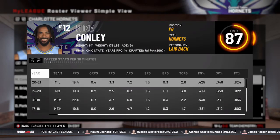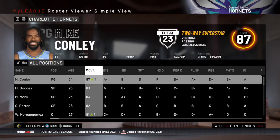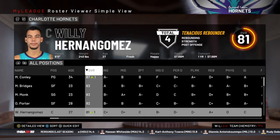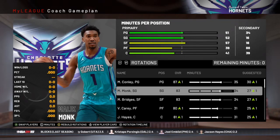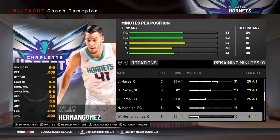I was able to sign Mike Conley. He is on the older side, but he's going to be a nice veteran point guard that can teach Nico Mannion how to play the point. He's really going to be solid for us. If we can make a playoff push, that would be nice. I gave him a front-loaded contract so it's going to start to decrease and he's going to start to regress. We had the cap space, so why not sign a veteran point guard to this team?